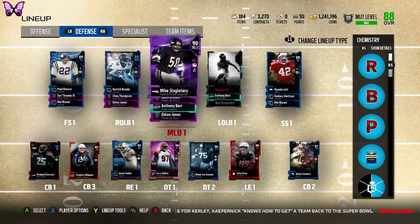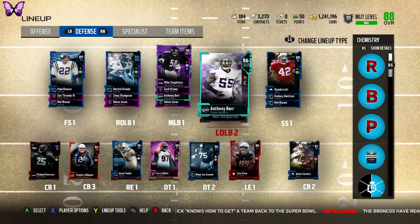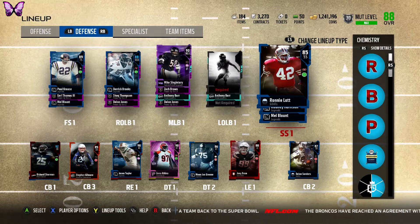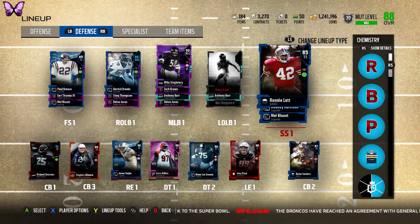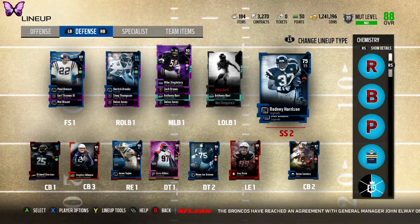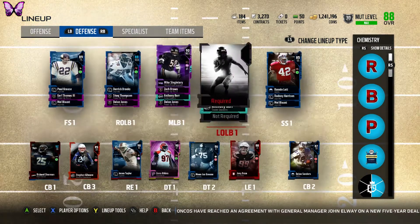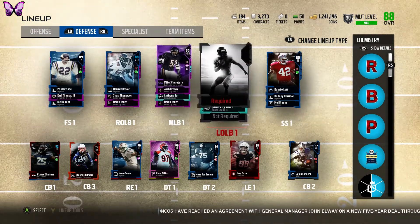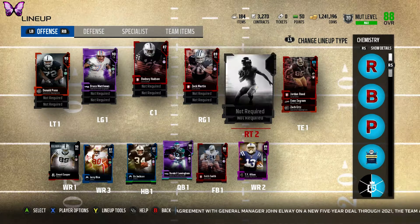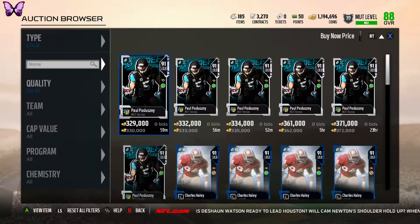Our offense looks pretty solid already. Defense looks okay but Paul Kraus is probably the best player right now. Then we get Paul Poslesney, and I'm still debating on strong safety — full legend or regular legend. I don't mind Deion Sanders at corner still — he plays good for me. I might look to upgrade D-tackle number two. Offense looks solid; I'll probably just upgrade Marcus Gilbert.